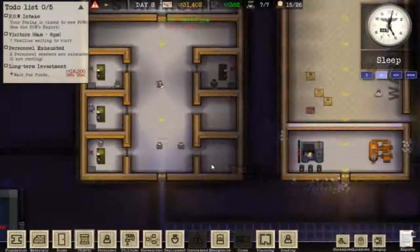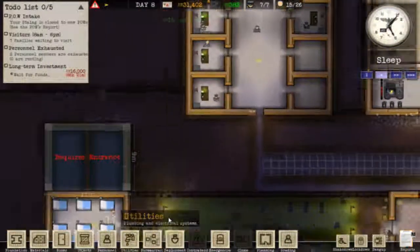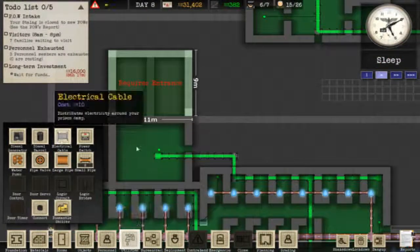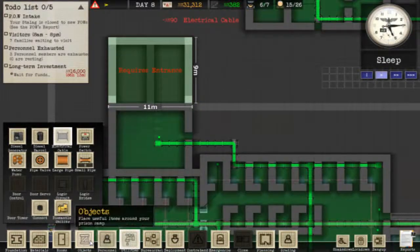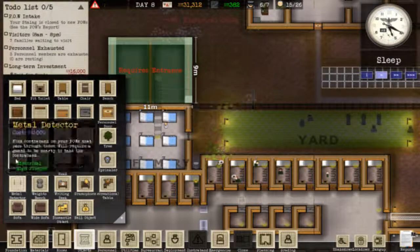What else will we need? Let's go into utilities first, because we're going to need power. And we only really need one light. So, light. There, done.